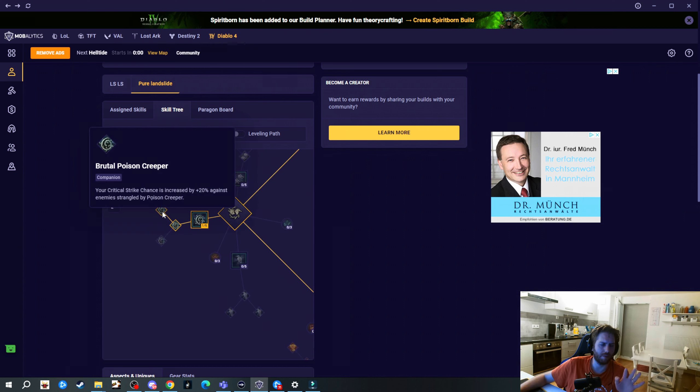From the basic skill tree we get Maul and Enhanced Maul just to progress to core skills. For core skills we're going to max out Landslide as the primary skill. We're going to get one point into Heart of the Wild so we can get three points into Wild Impulses, one point into Predatory Instinct so we can also go for three points into Iron Fur, then one point into Cyclone Armor with Preserving Cyclone Armor.